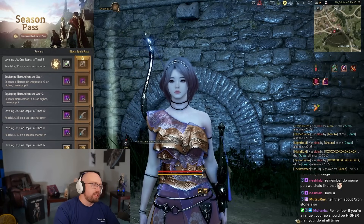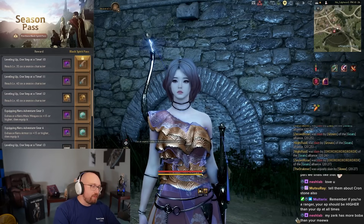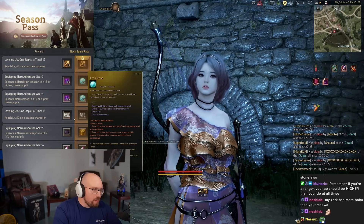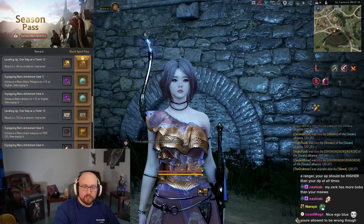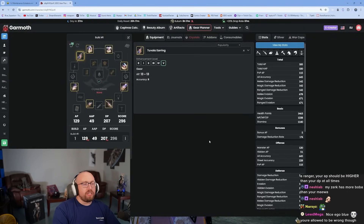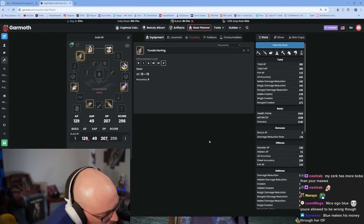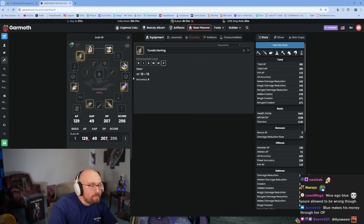You just keep doing stuff in the main story and you'll progress through the seasonal pass. You'll get beginner black stones — this is what you use to enhance your Naru gear. By the way, I have class guides and a beginner guide on my channel covering everything you need — crystals, artifacts, everything.